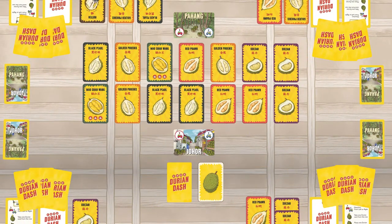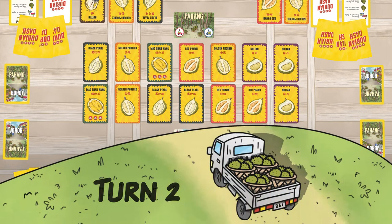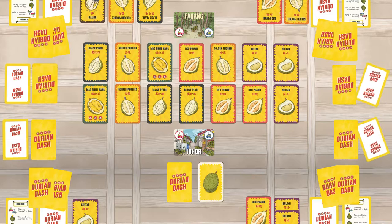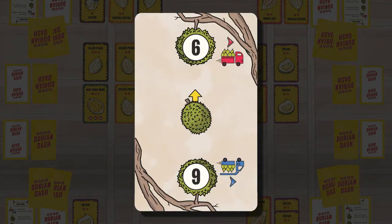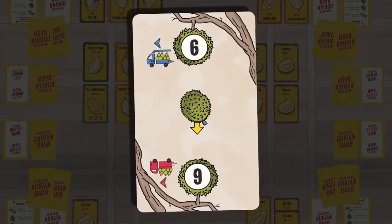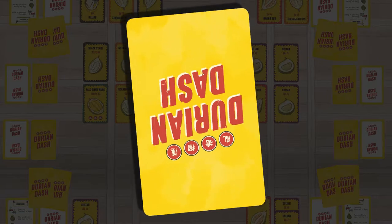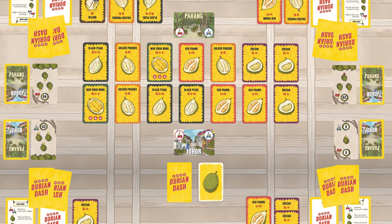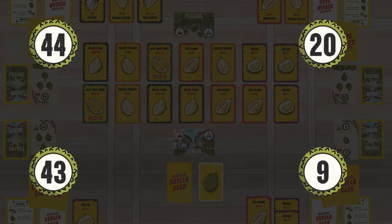Lastly, all players draw 1 action card. Each player should always have 3 action cards at the beginning of each turn. Next turn: everyone once again sets their location and action cards. A couple of cards are flippable, in which you can choose either collecting Durian cards from the left or the right — just make sure you flip them the right way. Time to reveal. Looks like we're going first again and everyone is going for Johor too.